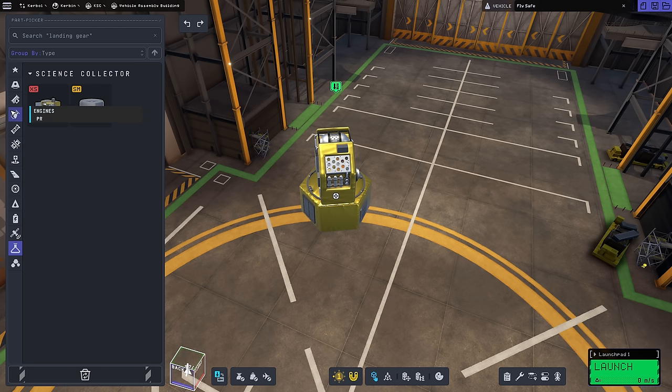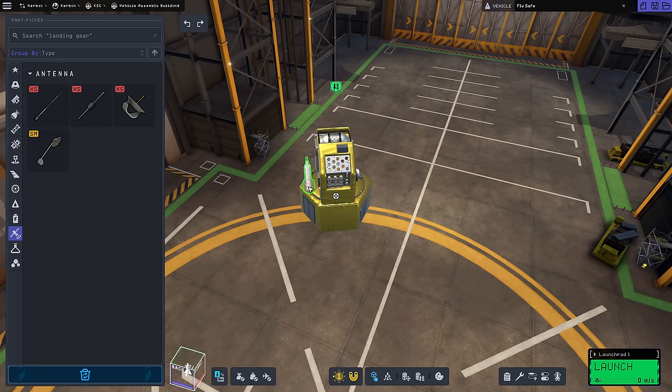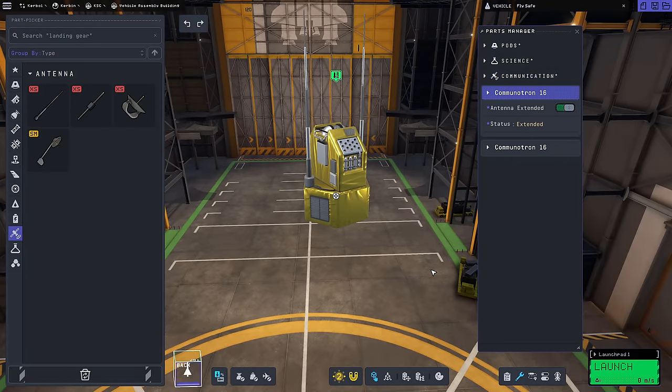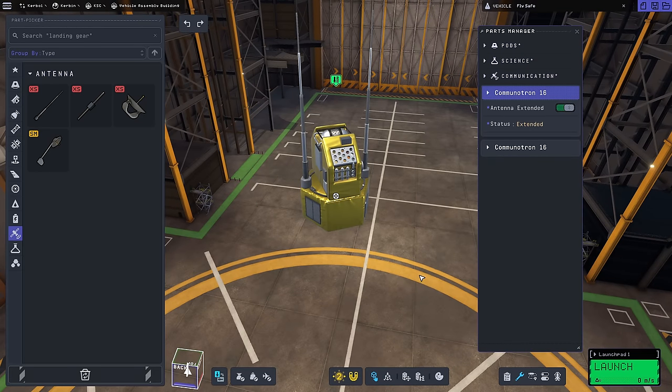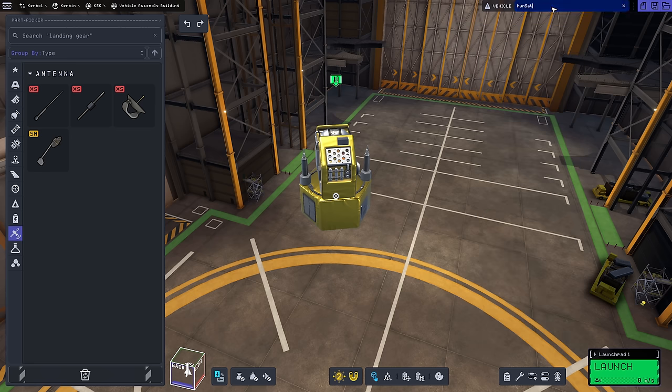For communications, I'm grabbing the Communotron 16 again - same 200 million meter range, but 2.5 kilobits per second instead of 0.7. I'm going to put two of them on, partly for design symmetry. I'm not sure if they add their transmission rates together or not - leave a comment if you know. I'll name this craft Moon Sat One, since it could actually serve as a permanent communications satellite later.